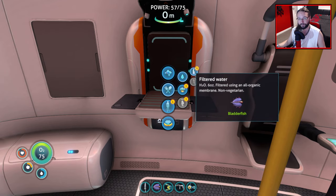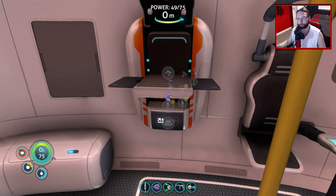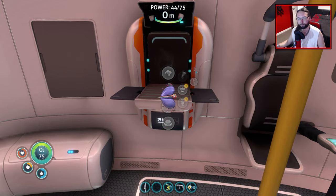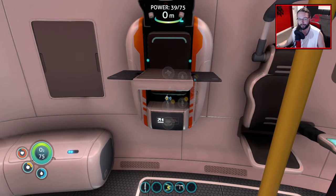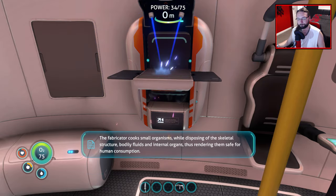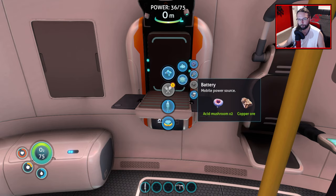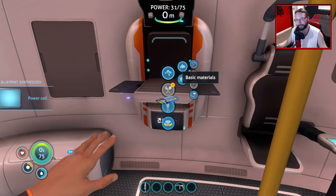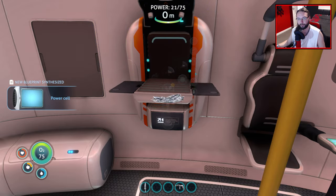We need to get some filtered water going. I can check how you can make bleach as well, because I said something about that in Below Zero - I couldn't remember how to do it. But it doesn't seem like you could make bleach in that one anyway. And food does go off. Air bladder - no thanks. We wanted a battery. I want to turn all these quartz into glass. We can make power cells now as well, not that I'm going to.